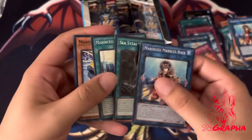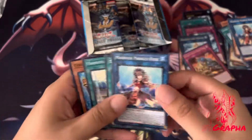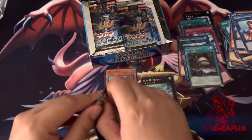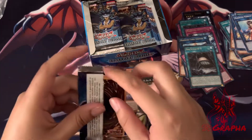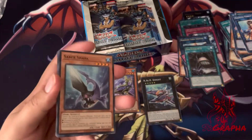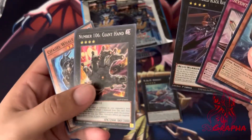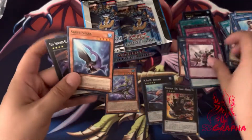And our first ultra rare — Abyss Shark. It's a cheap box to buy too, it was only like 40 to 50 bucks because people know there's not much value in it. You're likely not going to pull much — oh, Giant Hand! That looks super cool. I don't even have a Giant Hand.